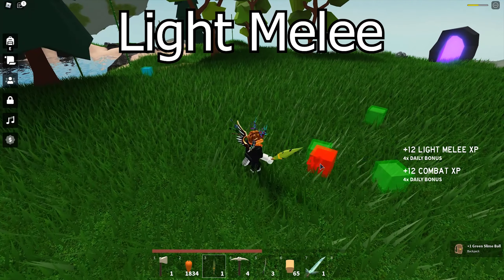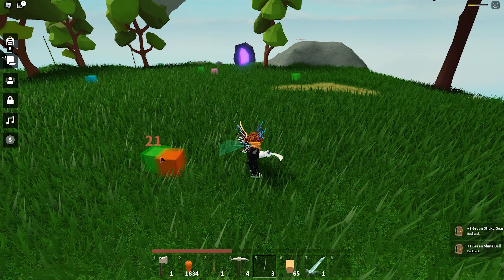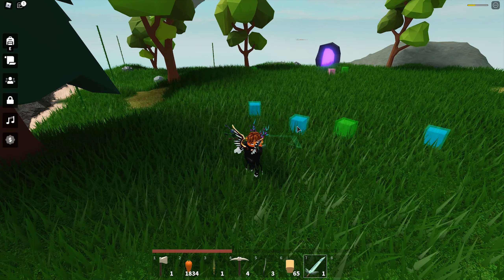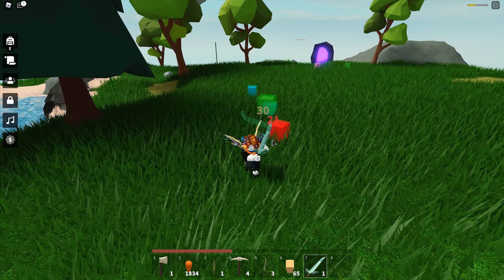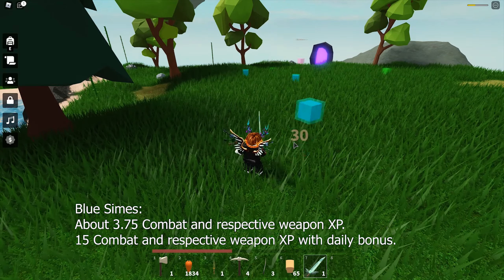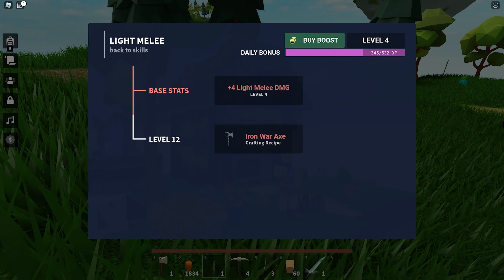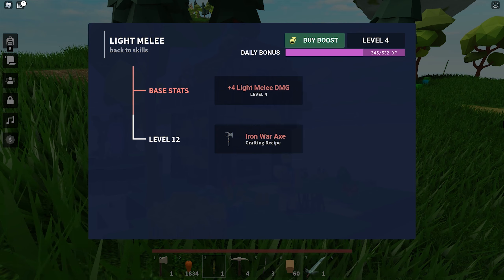Melee exp requires you to kill mobs with light weapons like the cactus sword, rich blade, cutlass, aquamarine sword, and other types of swords. You have to actually kill the mobs with these light weapons to earn the exp — you will not earn any exp just by hitting them. Different weapons give the same exp, but different mobs give different exp. Higher level mobs give more exp. When you hit level 12, you get the iron war axe recipe, though it is not very important since there are much better light weapons with greater damage that are easy to get.